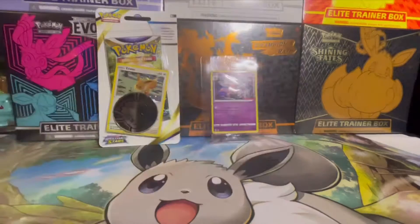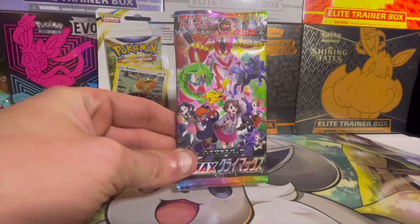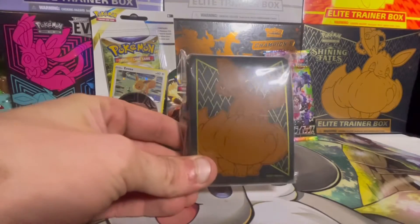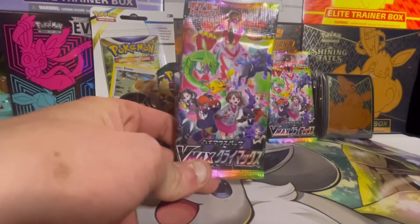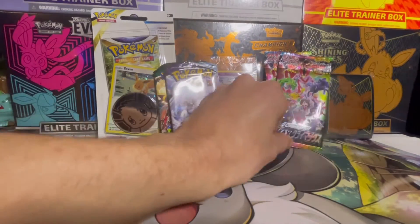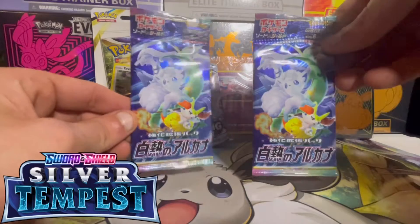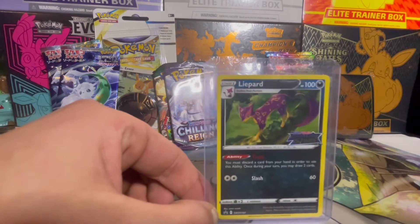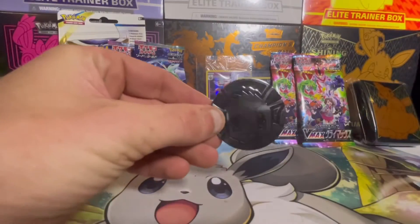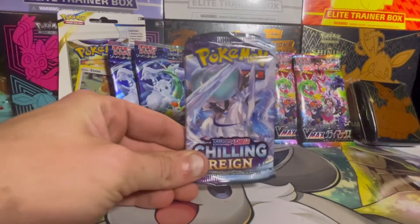We have our first Japanese pack we will be opening on the channel — that is beautiful. We also have an Evolving Skies, Shining Fate sleeves with a Shining Fates ETB, another Chilling Reign, another Japanese pack, and two more Japanese packs. I'm extremely excited — got some awesome artworks. We also have a live part from Brilliant Stars, only available in the Build and Battle Box, and an Eevee coin. We'll start with Chilling Reign and Evolving Skies.